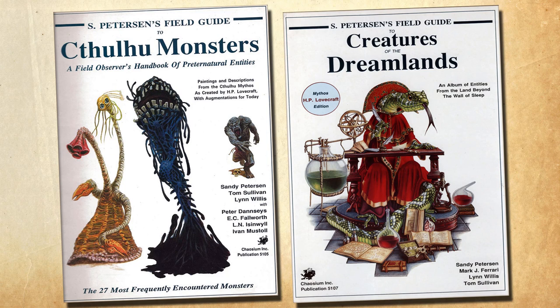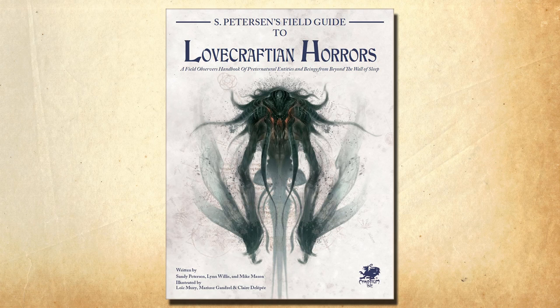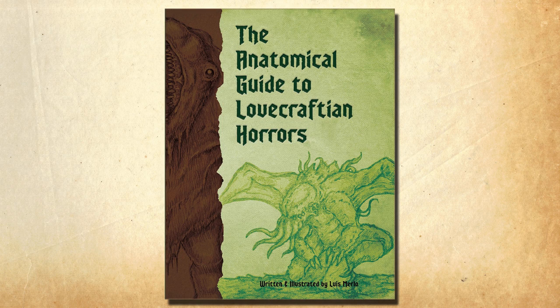They are S. Peterson's Field Guide to Lovecraftian Horrors, written by Sandy Peterson and originally published in 1988 and 1989 as two volumes — one for Normal Monsters and the other for Creatures of the Dreamlands. In 2016 the volumes were revised, compiled, and given new art, and released as a single volume for Call of Cthulhu's 7th Edition line. The other book is The Anatomical Guide to Lovecraftian Horrors, written and illustrated by Luis Merlot, and published in 2021 by Peterson Games. For full disclosure, I was given this copy of the book by Peterson Games in exchange for a fair and honest review.